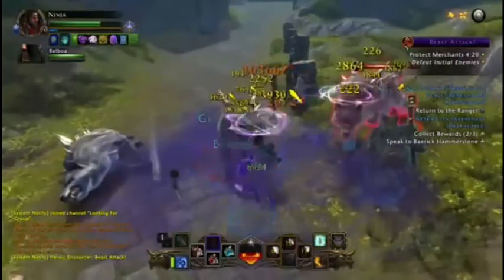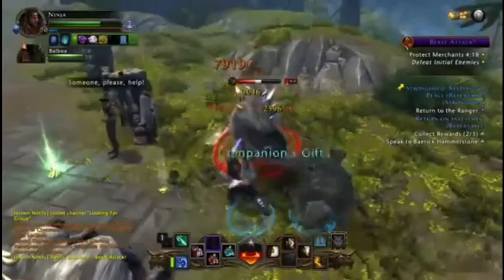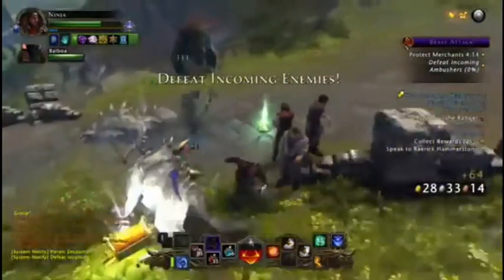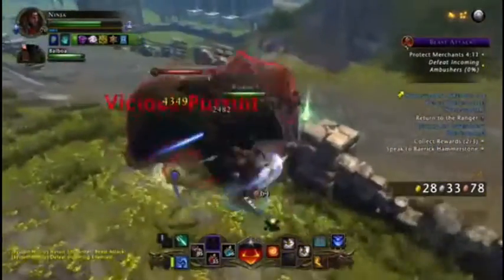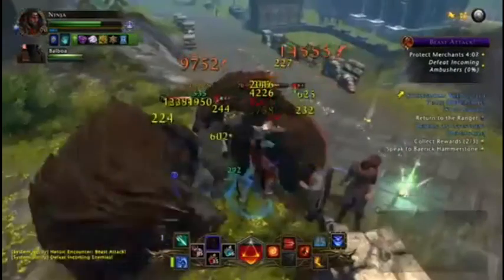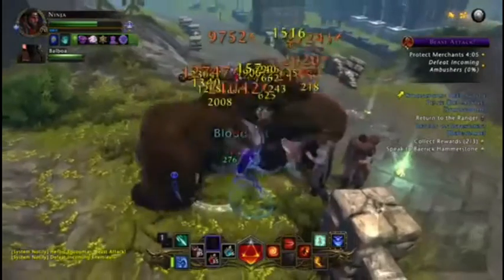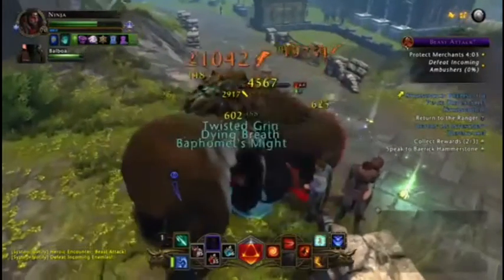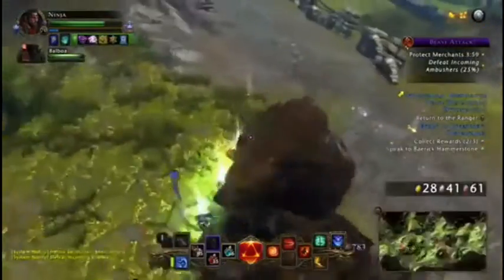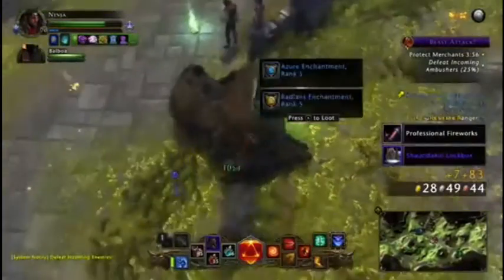I don't know if it's as effective when it's not times two — I will try it later today when the event ends just to see. Because every time you finish a heroic encounter you get two rank five enchantments, as well as the drops that you get. You can quite easily get over 15 to 20 in minutes, and it is a grind.